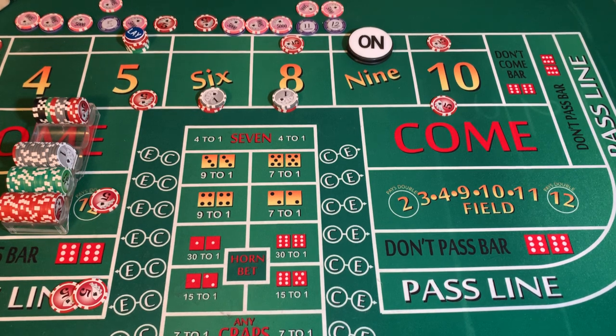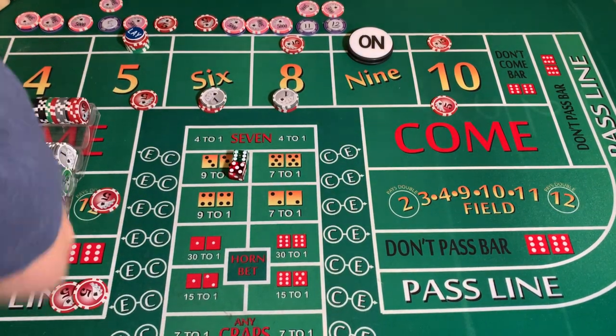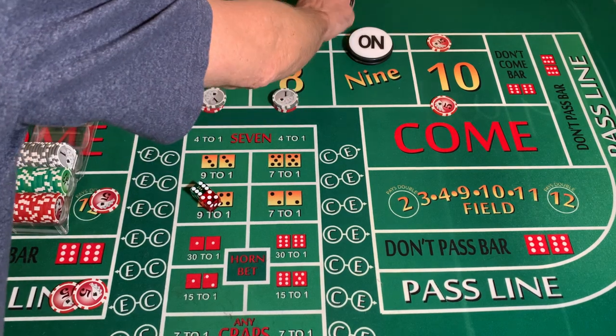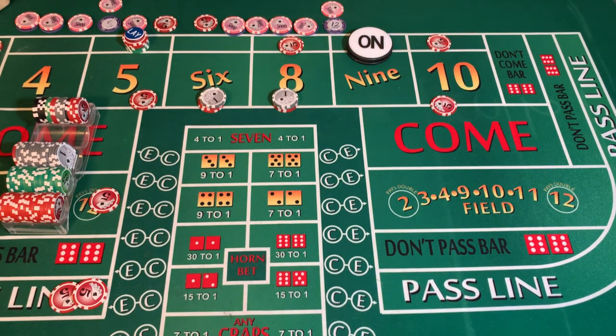Three-two-one-three dice set, dice out — six-five, yo! We are going to lose our DC but we are going to win in the field. So we're going to replace the five dollar DC, mark the yo. All we have on the tall is the twelve. We could hedge on the sevens but I think we're okay.